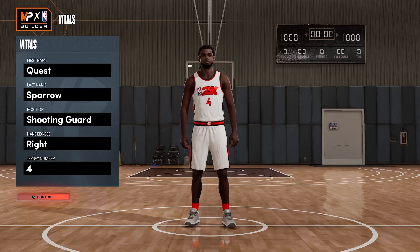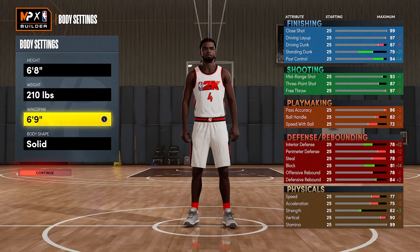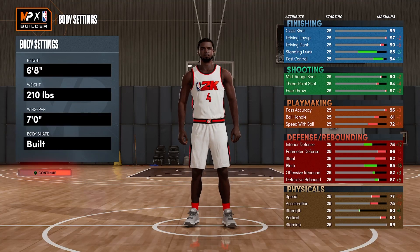Jump right in — you're going to be a shooting guard, make him 6'8", 210 pounds with a seven-foot wingspan, and go with that built body shape because we want to look intimidating on the wood.